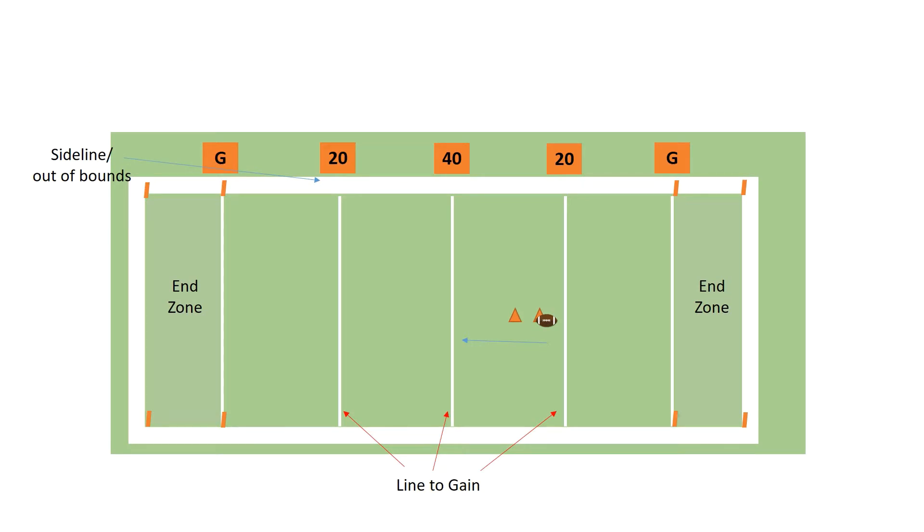Here is our field just to review. We have the line to gains, the end zone, and the sideline out of bounds. We also have our football right here. We have two cones — the offense is going to stay behind this cone, the defense is going to stay behind this cone, and the offense is going to be going this way. Here's our line to gain.